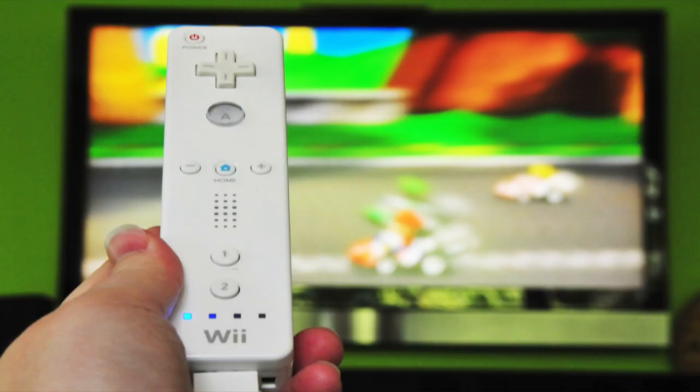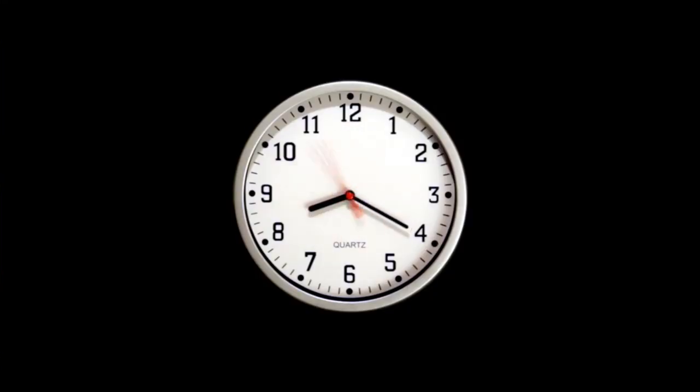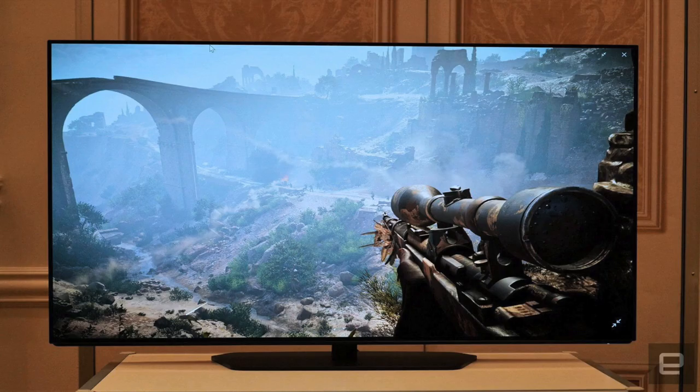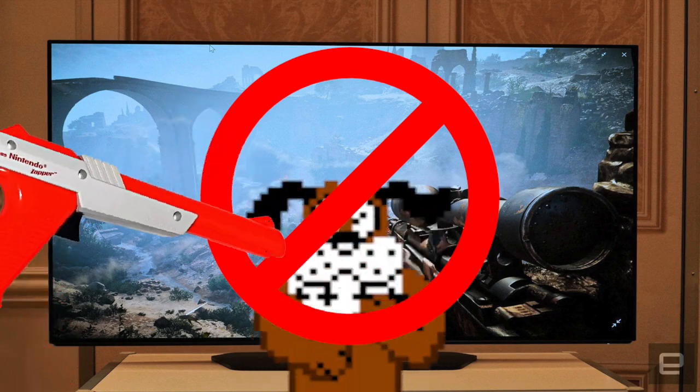For those of you who are too young to know what a light gun is, envision a Wiimote or a television remote that can be pointed directly at your television and it would follow your light gun's movements one-to-one. It was a technological marvel in those days, but as years passed and technology evolved, flat screens took the place of those heavy CRTs and the ability to use light guns disappeared until the Nintendo Wii.